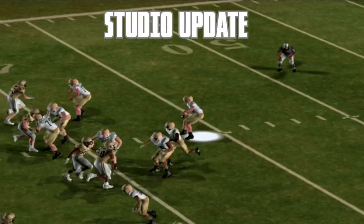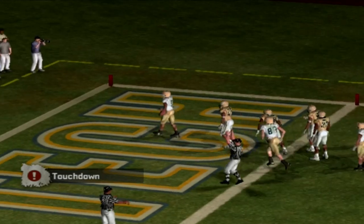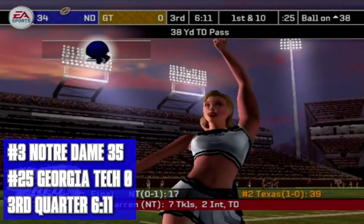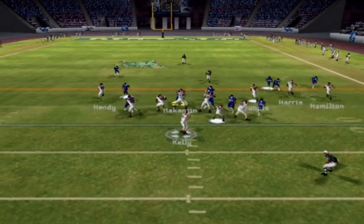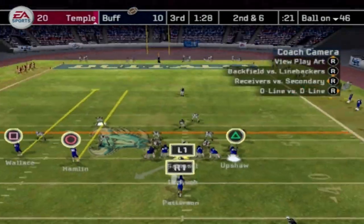More action from Atlanta to start the second half: Brady Quinn finds Raymond McKnight for a touchdown as the Irish go up 35 to nothing, completely embarrassing Georgia Tech on their home field.